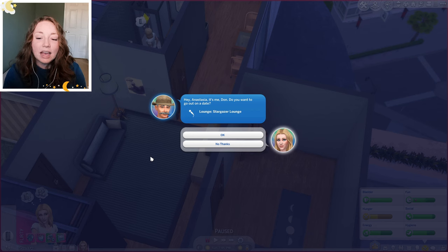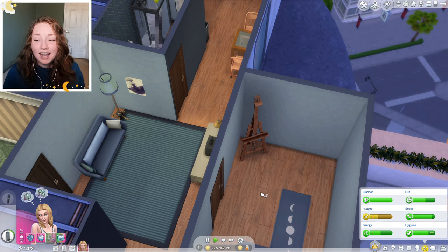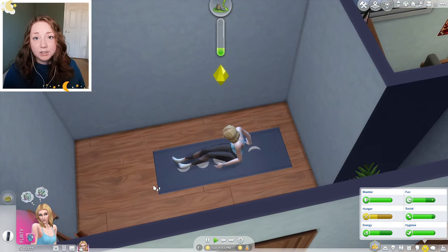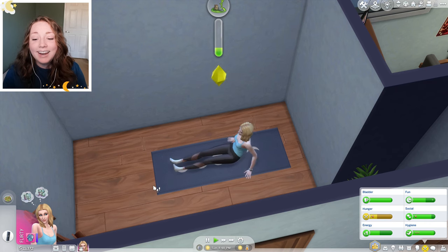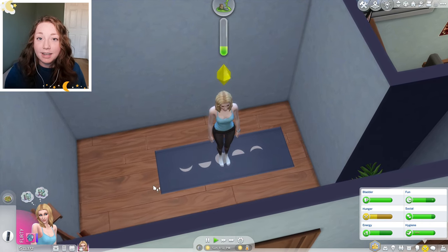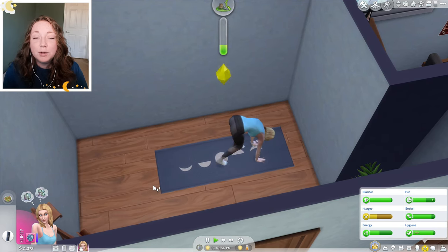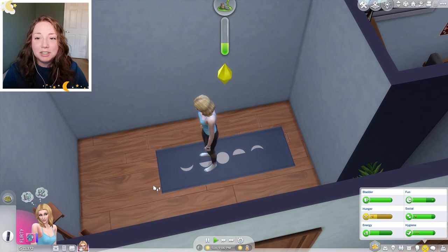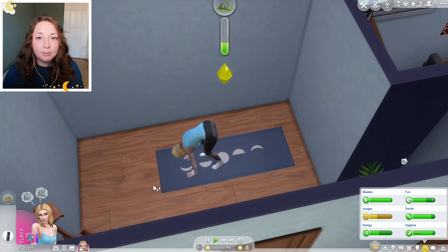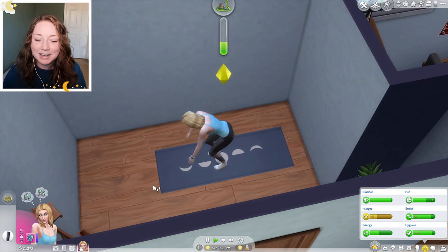Dawn has texted us again — he's wanting to go out on another date. But I feel like I should say no because we've already kind of finished our relationship with Dawn. I don't feel like we can marry Dawn because he's an elder. We do need to have one more romance with someone before we get married — one more good friend with a romantic interest. And I have not decided yet whether I want to actually marry Joaquin or Condor, because Condor does have a child already, but his child is a teenager and we need to adopt a child. Maybe we should just get to know them both better.